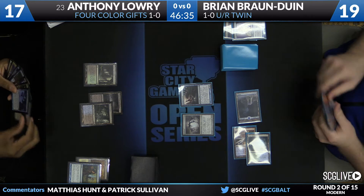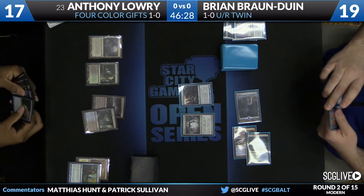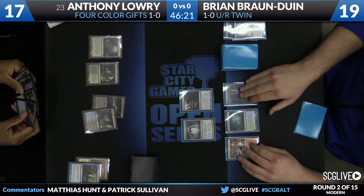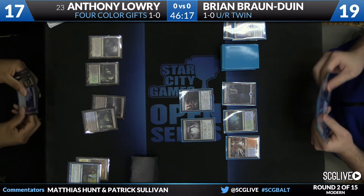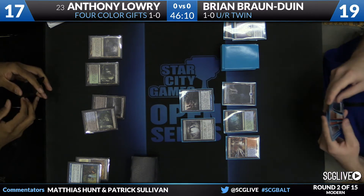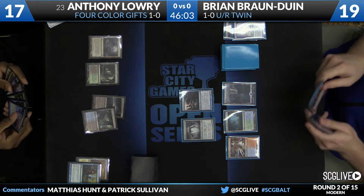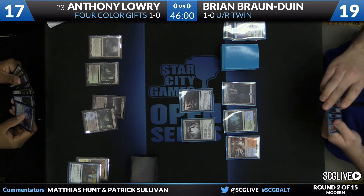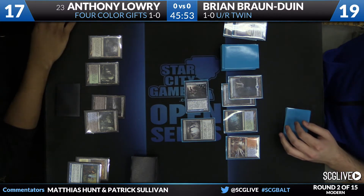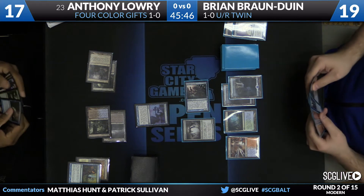He's been able to not crack that fetch land thanks to Anthony's herb board. He does have double red and Splinter Twin on his turn, but Anthony with the fourth land just passes. With Spellskite in play, Brian has the option to go for the kill. It's pretty low cost — worst case is he has another counterspell, which is not the end of the world. Brian, though, is going to go ahead and just play a tempo game. He plays his fourth land, swings for one, passes the turn, and now Anthony will go for Gifts Ungiven on end step.